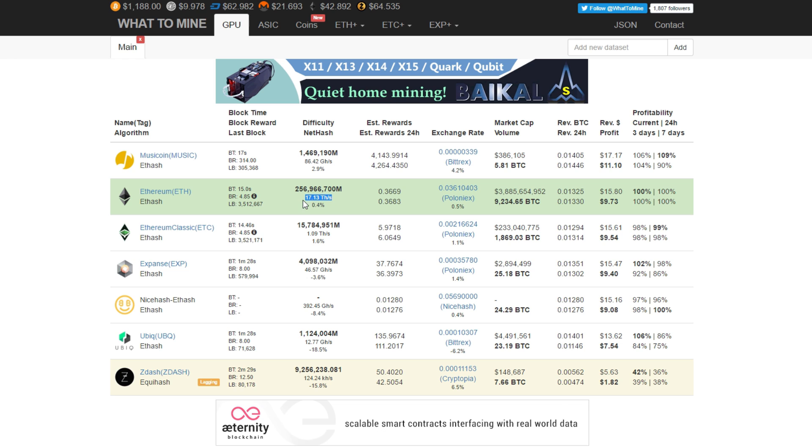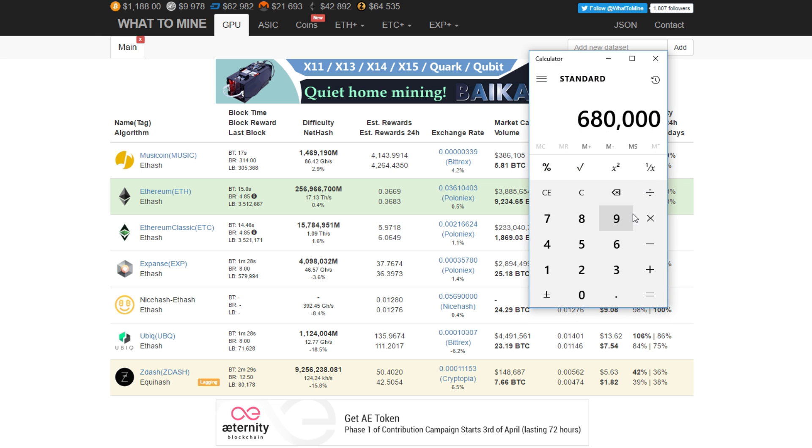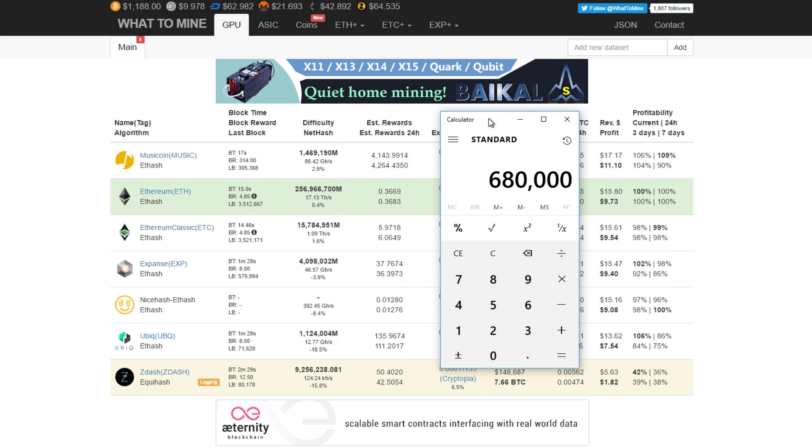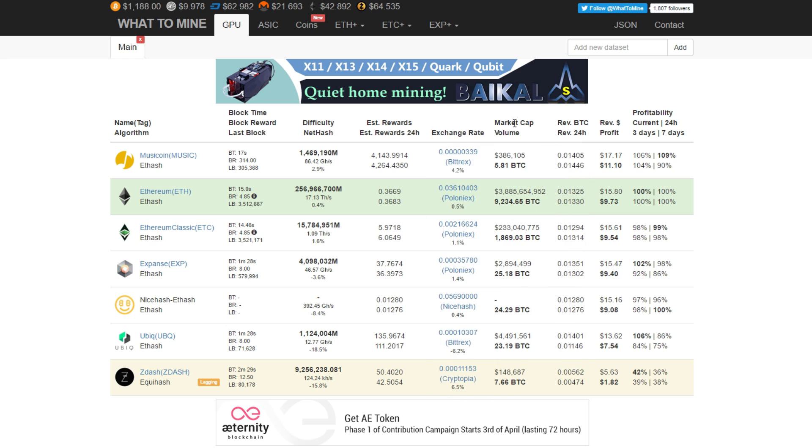The current hash rate is 17.13 terahashes per second. I already calculated it and it's about 680,000 GPUs on average, assuming every card is doing 25 megahashes per second. That's a lot of GPUs on the network — 680,000 GPUs that will be spread across all the other coins.